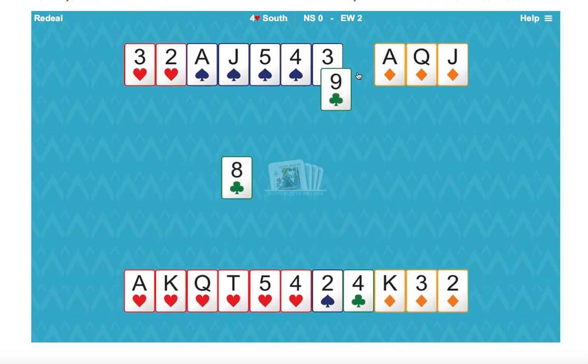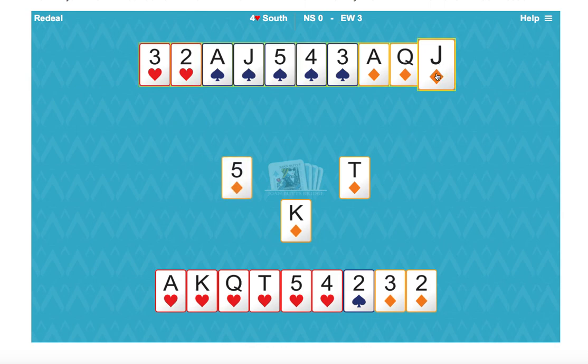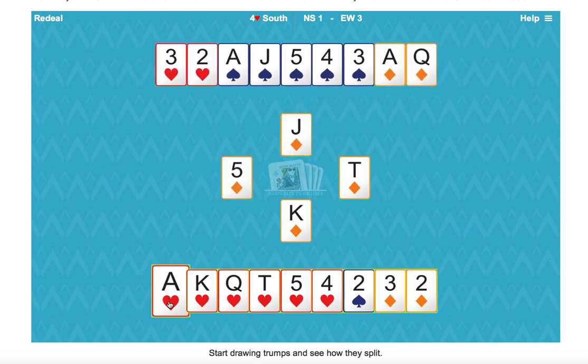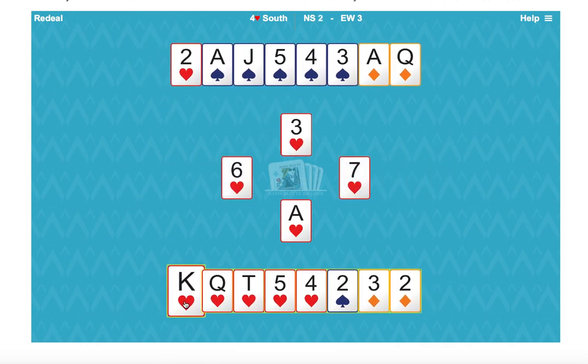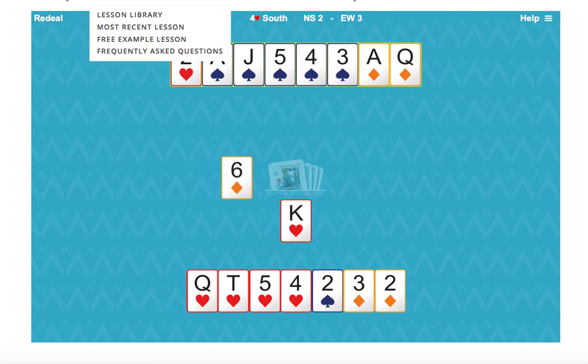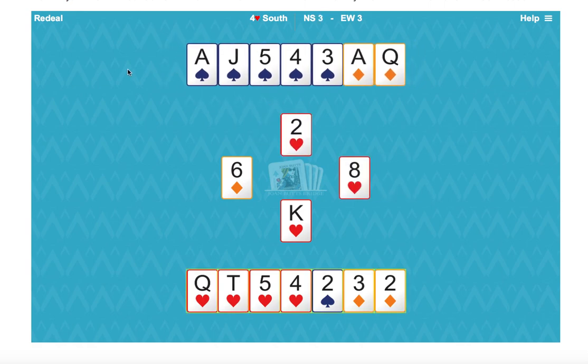Sure enough they take their club tricks and they switch to a diamond. We'll win it in the south hand with the king and we'll test trumps. The trumps have broken 4-1. That means things are a little more complicated than we expected. East now has two trumps, one of which is the jack and the other is the nine.